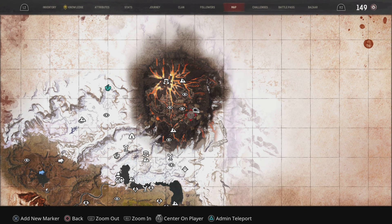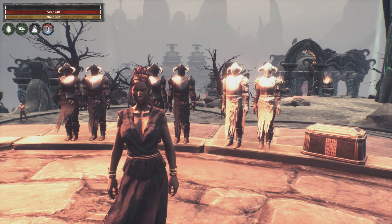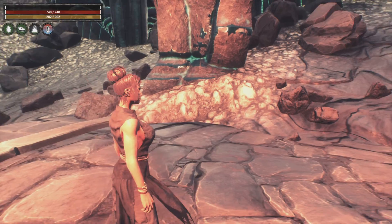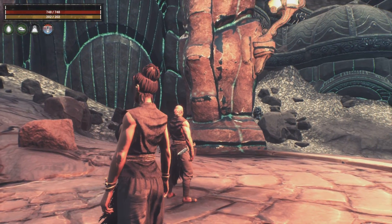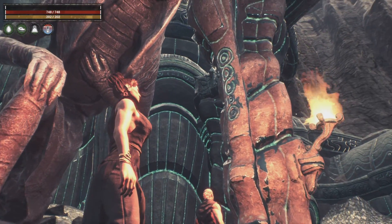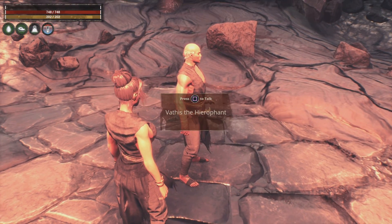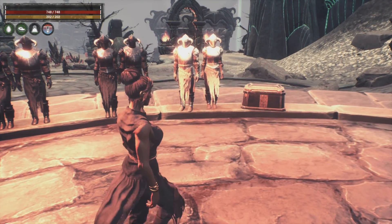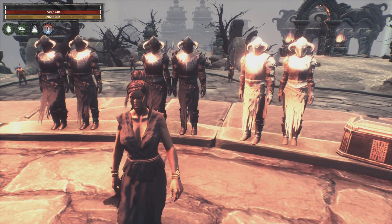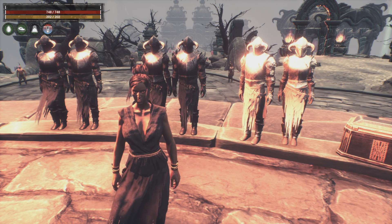We're on the east side of the volcano in an area called the Shrine of the Oracle. If you ever get an XP quest that says 'visit the Shrine of the Oracle,' you need to come to the volcano. You're looking for these big statues, and an NPC will also be here — you can speak to him and he'll tell you a bit about who he is.